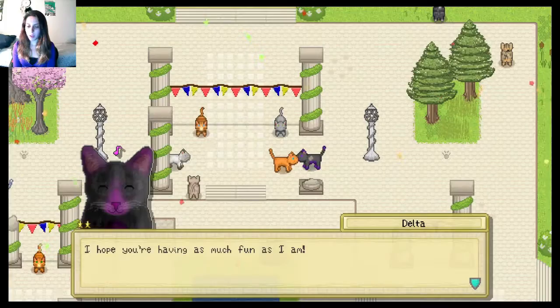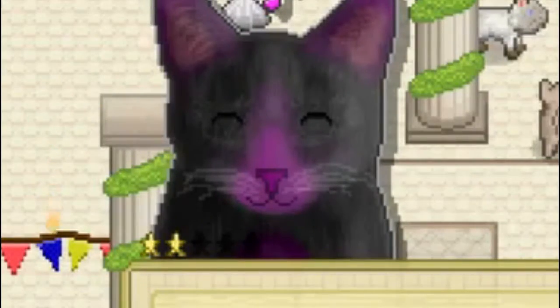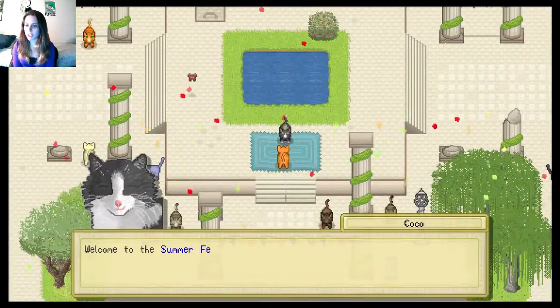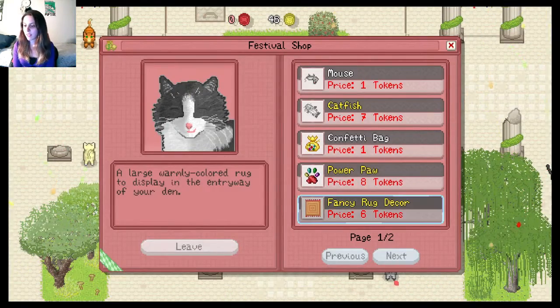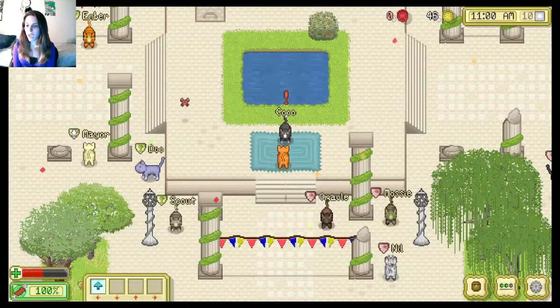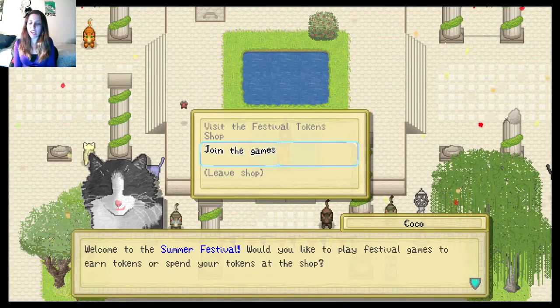I'm celebrating! I hope you're having as much fun as I am. You look like you smoked a little something there, Delta. Coco, what do you have to say to me? Power paw — definitely could use that. Fancy rug decor — that's what I want from this game. I want to decorate my den that I'm hardly ever in. Pet turtle? Hell yeah. Join the games — let's join in on the festival games.